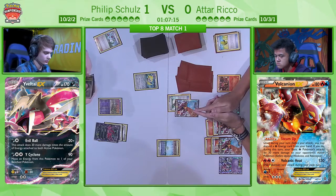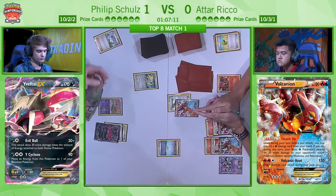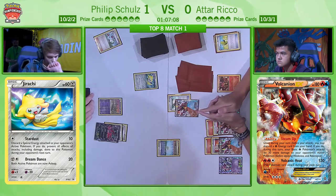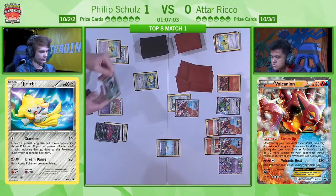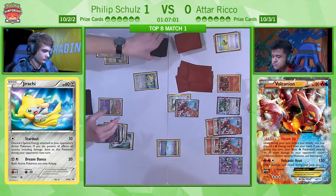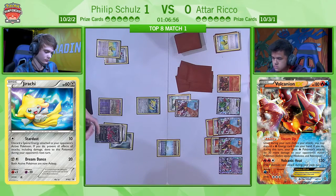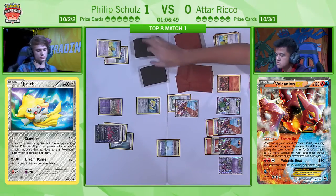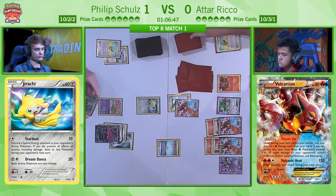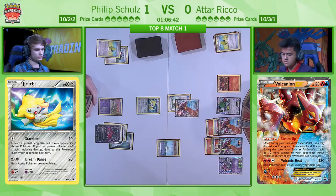Philip is actually going to use the free retreat of the Yveltal EX and then bring up the Jirachi promo, because it's more likely that Atar is going to go for the Power Heater next turn with his non-EX. He'd rather sacrifice the Jirachi — one, it fills up his bench space, but also because Garbodor is yet to come online since it's the first turn he's found his Trubbish, he would rather not get damage onto his Yveltal EX, which is the most important thing for him here.